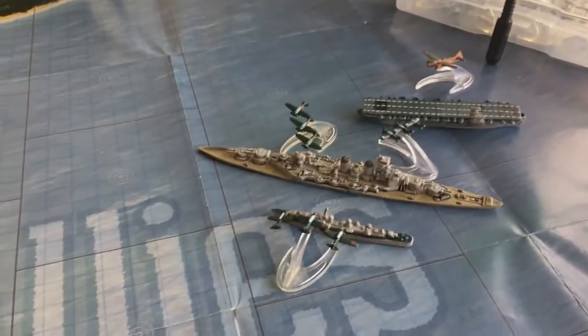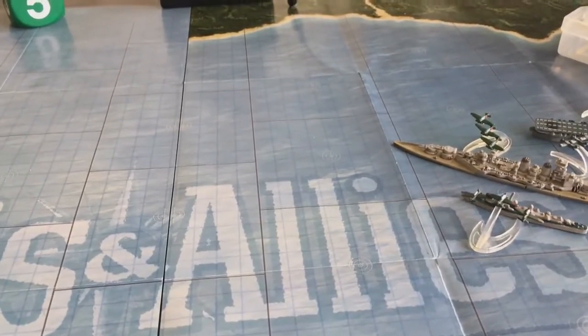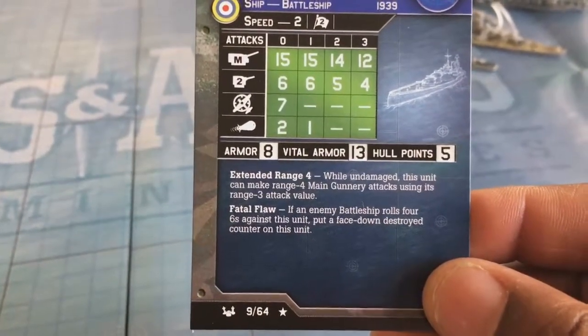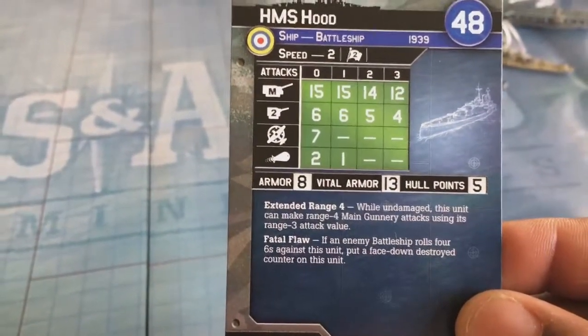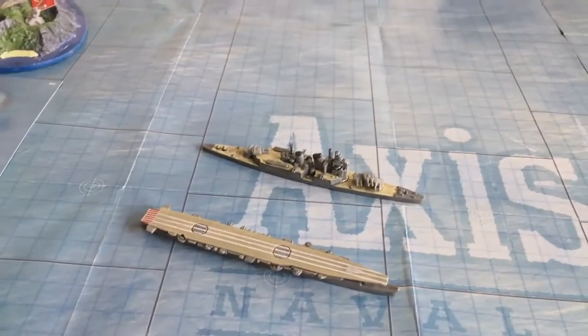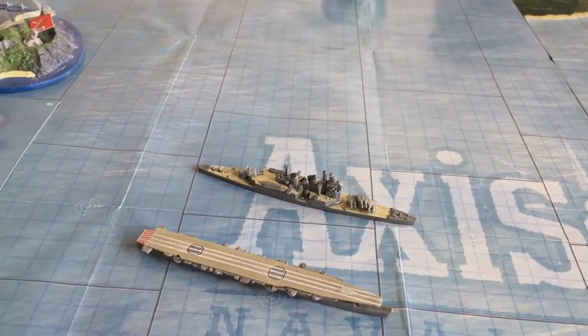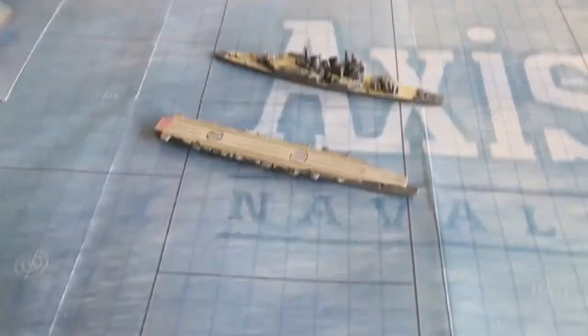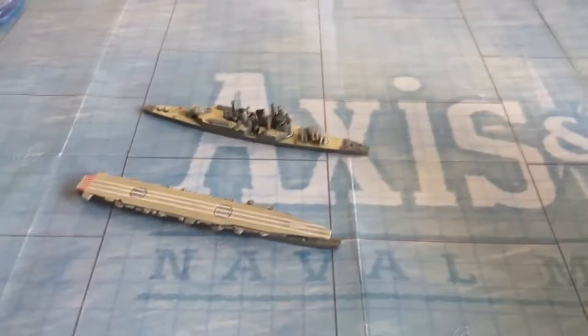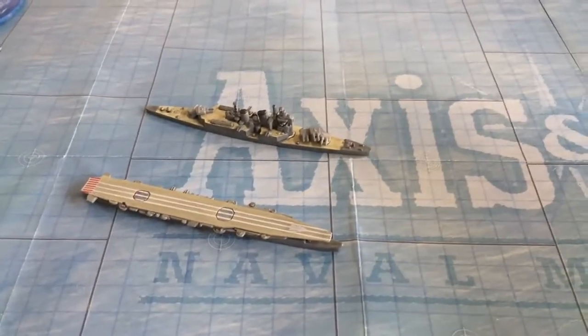Moving into the surface attack phase - nobody seems in range yet. But the Hood has extended range four, meaning it can make range four main gunnery attacks using its range three attack value of 12 dice. They're going to target the carrier because those planes are really annoying and they want to get the Shoho out of action as soon as possible to limit the flights the Japanese can send out.